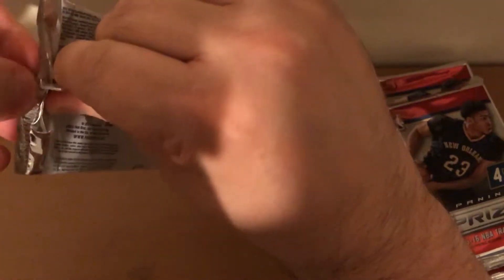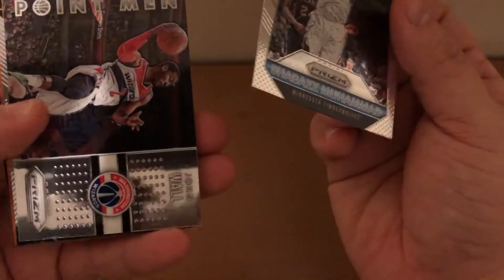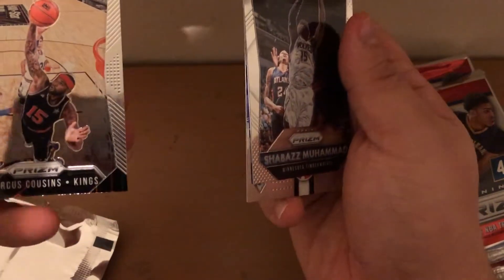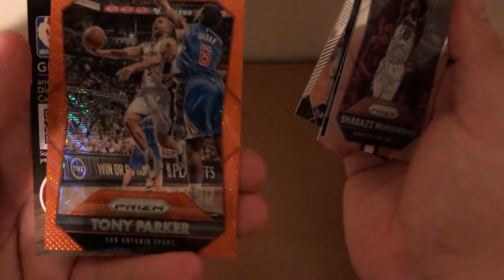Alright, so there's my six packs. Shabazz Muhammad, John Wall, point man DeMarcus Cousins, and then an orange Tony Parker — looks pretty nice.